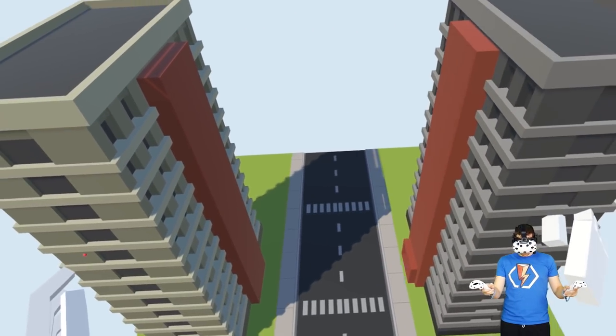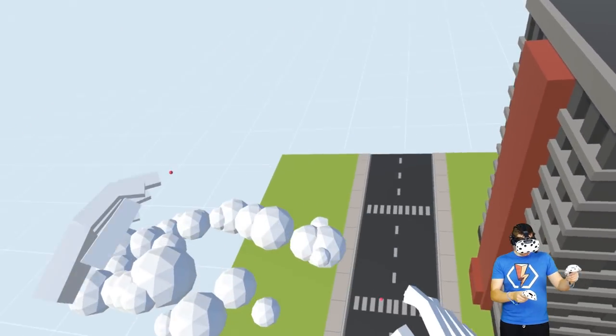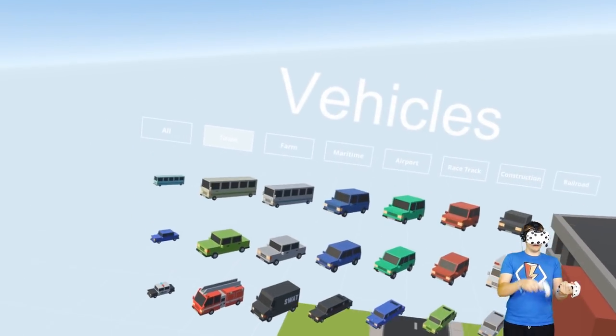I just like the two for now. We can decorate it later. But basically, we're going to have a tightrope walker going in between these buildings.